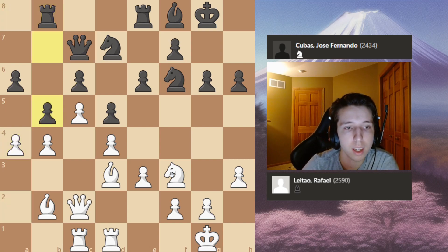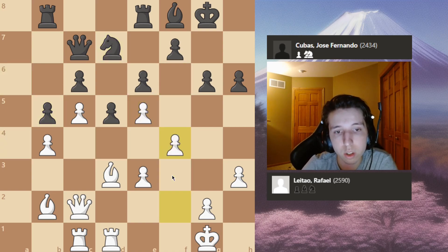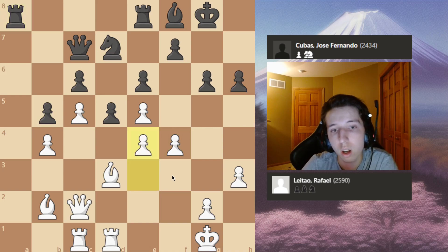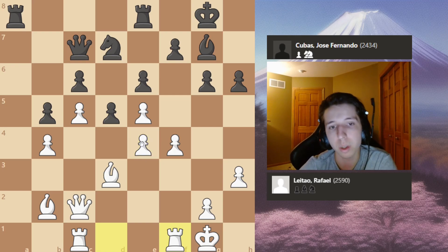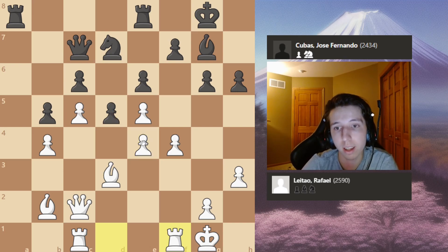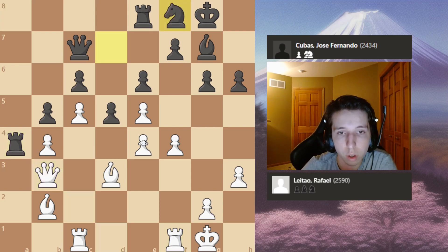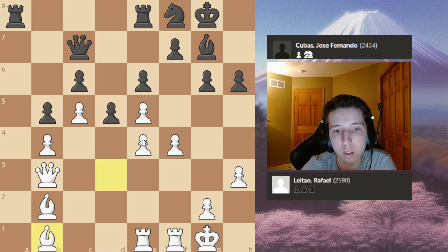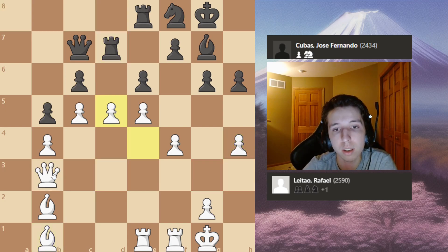White closes down the queenside, trades, and starts to migrate pieces over to the kingside, opening up the center to give the bishops scope. That's what you want to do with the bishop pair — open up the position so your bishops can see everything on the board. White continues migrating pieces to the kingside, preparing the bishops to attack, putting them on defended squares, and opening files for the queen to slide over.